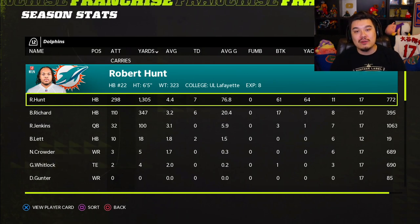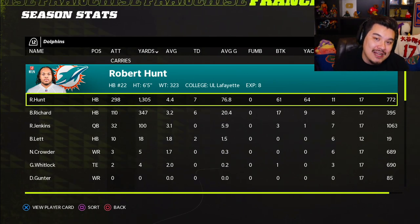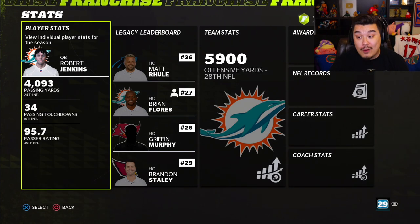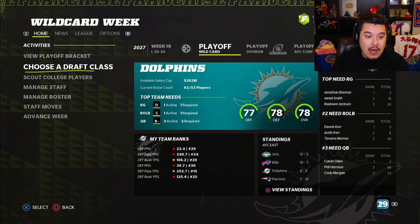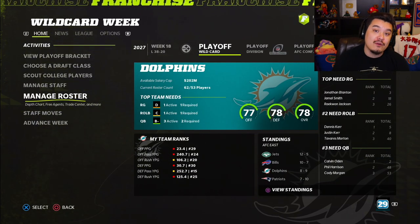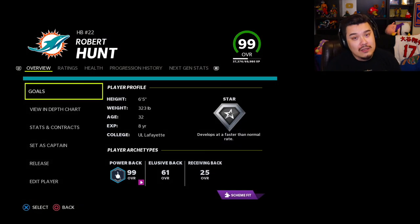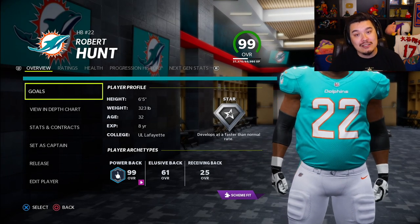There you go — Robert Hunt at running back. He's not very good. Shocking that a lineman at running back is not very good. But I kind of enjoyed this — it was a fun experience. Getting fired at the beginning and messing up the whole franchise was just bad all around, but hey, I had a great time. If you enjoyed the video, smash that like button. Hit subscribe if you're new, and the bell for notifications. Let me know what franchise video you want to see next. Follow me on Twitter, Instagram, second channel, Twitch — links in the description. Use code Wheels on Seatgeek for $20 off. Thanks for watching!